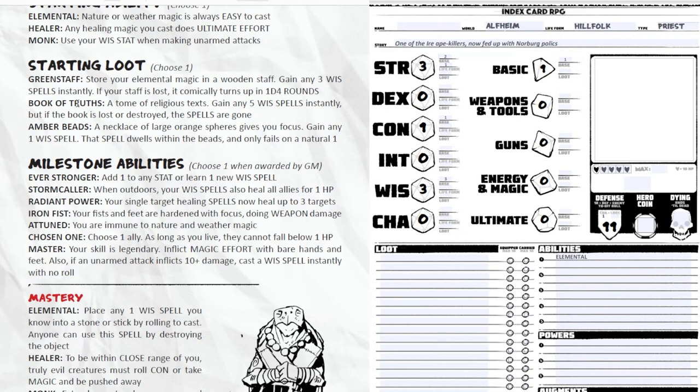The term 'easy' in ICRPG means I get a minus three to the target number I have to hit. So if the room's target number is 15 and I'm casting elemental thunder, I only need to hit a 12 with my d20 roll. For starting loot I'll take the Green Staff: store your elemental magic in a wooden staff, gain any three wisdom spells instantly, and if your staff is lost it comically turns up after one D4 rounds.